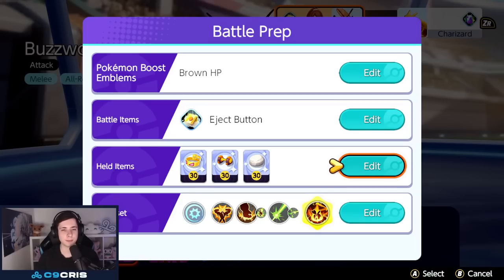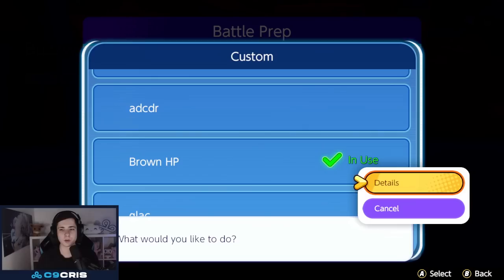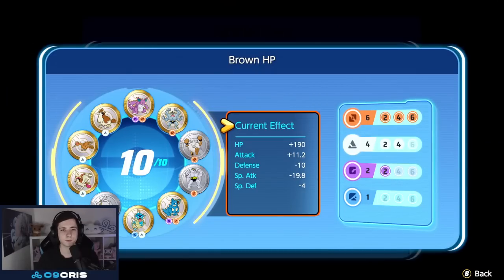The build I currently play is Muscle Band, Attack Weight, and Float Stone. Muscle Band is for attack speed and early game damage. Attack Weight because Superpower has pretty good scalings and it increases our damage by a lot. Float Stone helps catch up to targets easier — if you don't like Float Stone, you can also do Focus Band. Eject Button always, because we can do Eject Button into Smackdown. For emblems, I'd recommend 6 brown, 4 white, always focused on flat attack or flat HP.